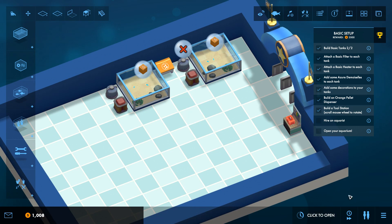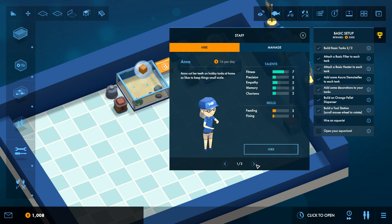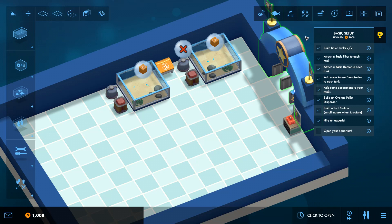Now we need to hire an aquarist and open the aquarium. We have two employees to choose from: Harry or Anna. Stats and cost per day are pretty close — $17 and $16. We're not very good bosses paying our people $16 or $17 a day. Harry used to work in an aquarium shop so he's familiar with the basics of keeping an aquarium running, while Anna cut her teeth on hobby tanks at home and likes to keep things small scale. Being that Harry has actual experience in an aquarium, we're going to hire him. We'll probably end up hiring Anna later on anyway.